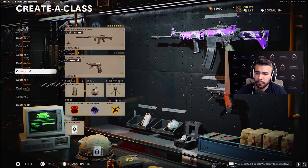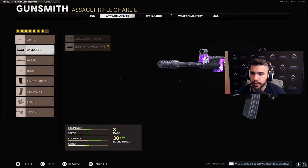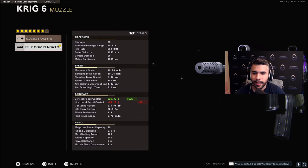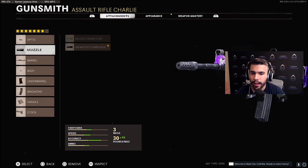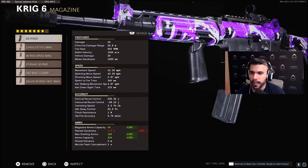For the Craig gunfighter class, we're rocking micro flex and infantry compensator for extra recoil control. The Craig has almost no horizontal recoil — I think it might be a bug where it says negative 28 instead of 28. It has 226 vertical recoil, so you want to lower that. Running the ranger, field agent grip, 40-round mag, airborne elastic wrap, and raider stock.